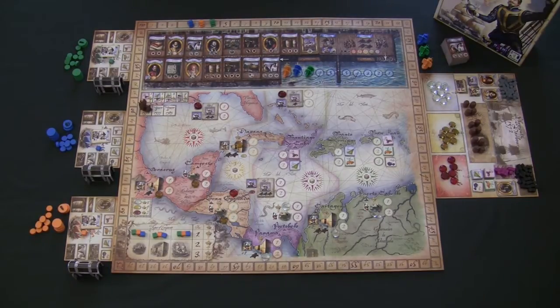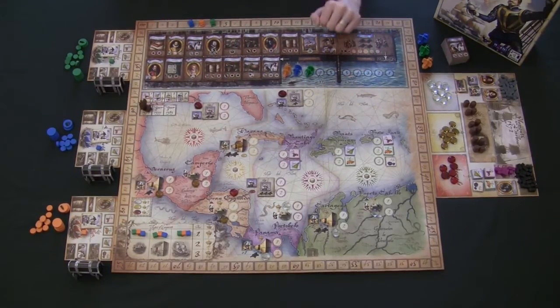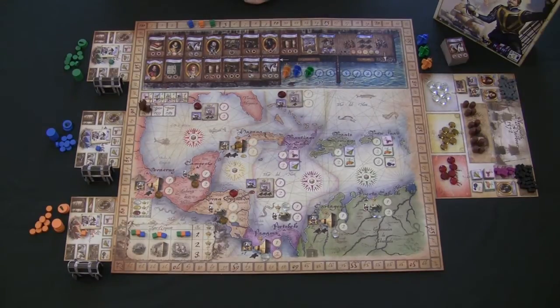The game is played over three rounds, and every round is broken up into two phases — it's basically like playing two separate games that affect each other. The first half of every round is the Plymouth phase, where players gather all the supplies they need. The second half is where they go sailing across the Spanish Main.